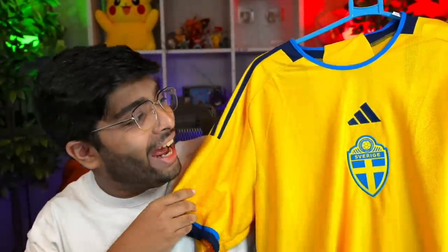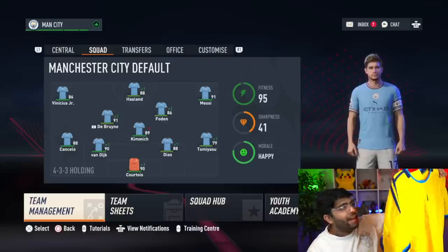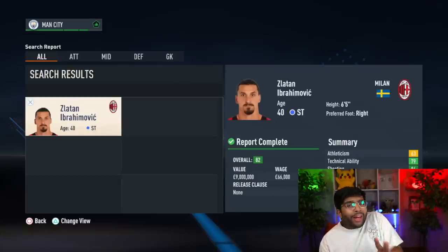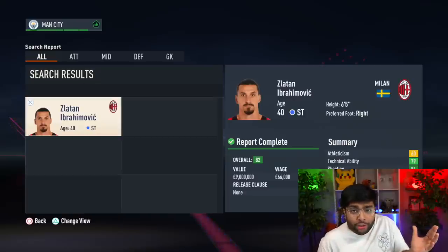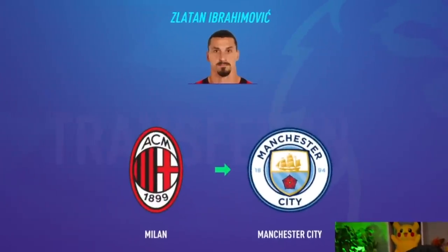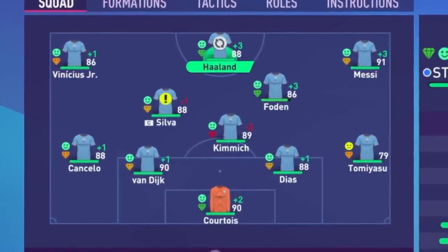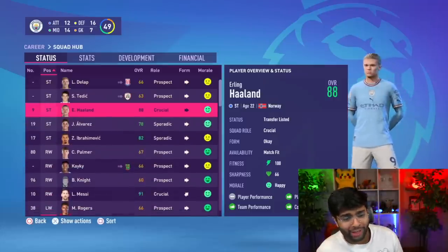We've got the Sweden kit. I like it — it's always yellow with stripes, but they've done a good job with the designs. I'm going to give this a four. It's something I wouldn't mind wearing just for a regular day. The best Swedish player we can probably sign is Zlatan Ibrahimović — he's not going to the World Cup in real life. The other option is Viktor Lindelof, but we need to win the Champions League. We've got our striker — the Swedish beast, Zlatan, up top. I can't believe we're going to have to get rid of Haaland and put in Zlatan Ibrahimović.